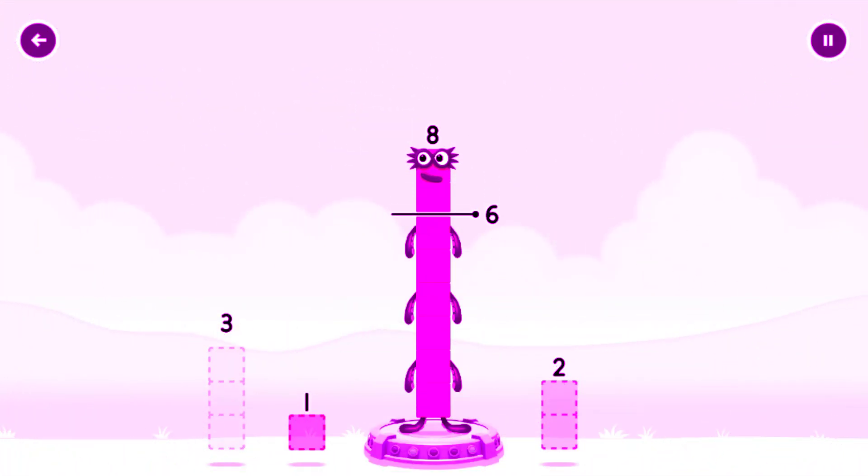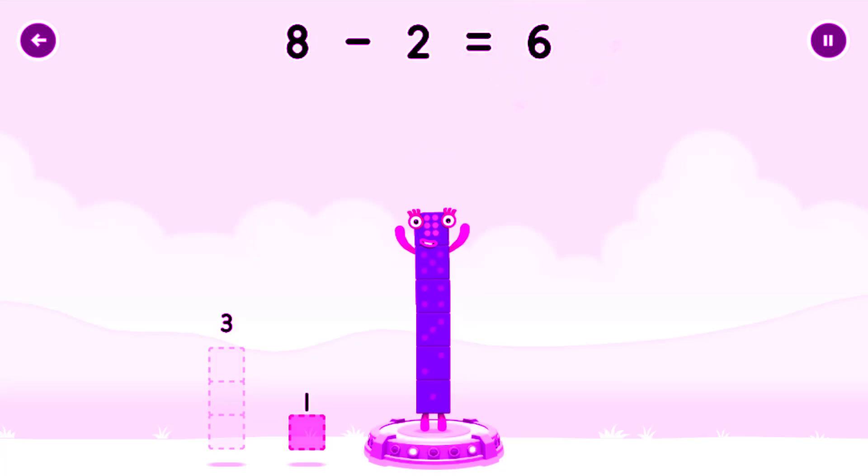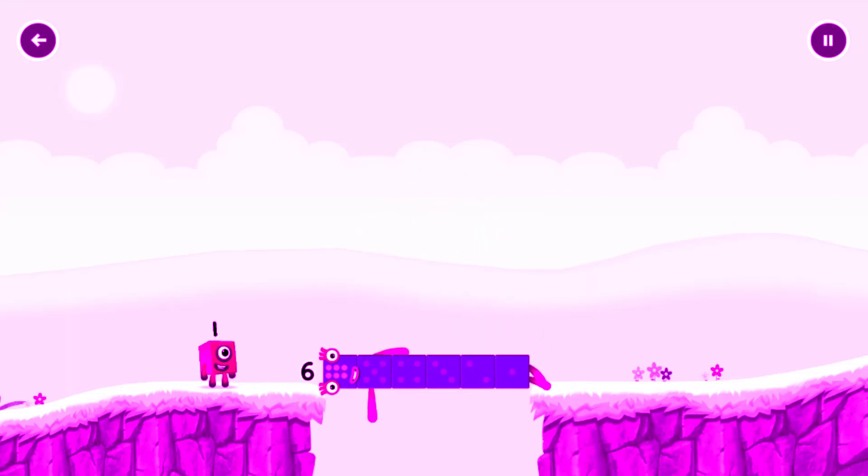Take number blocks away from 8 to leave 6. 2 — You've solved it! 8 minus 2 equals 6. Well done!